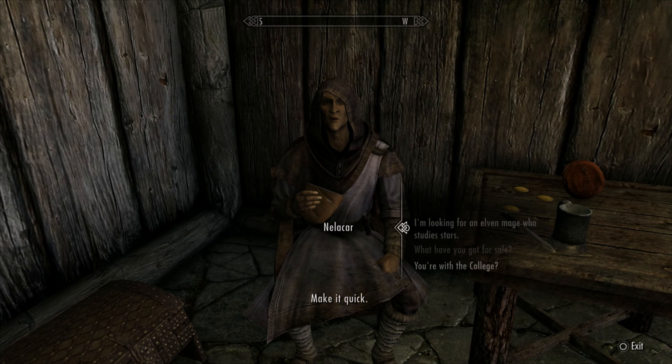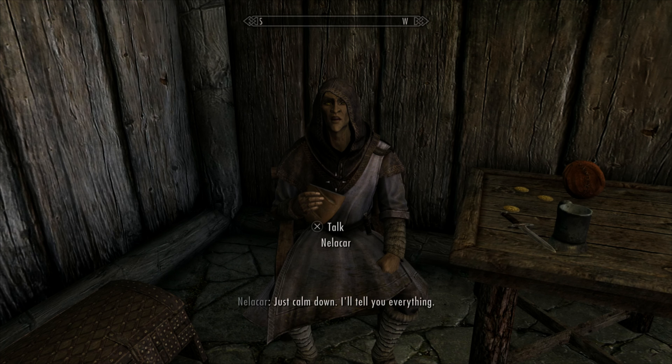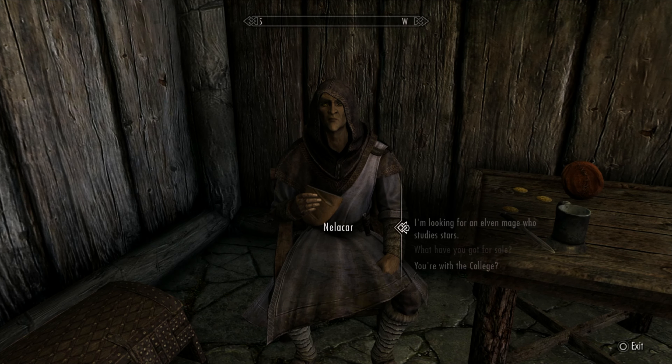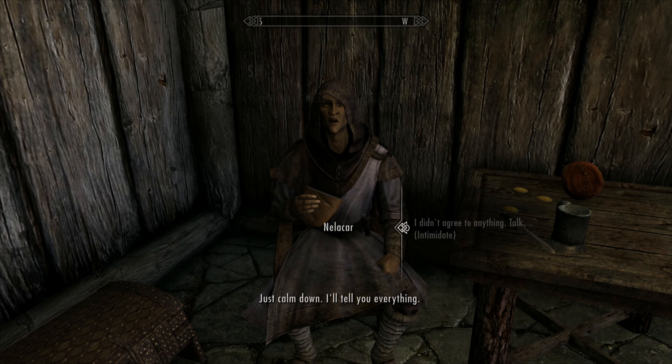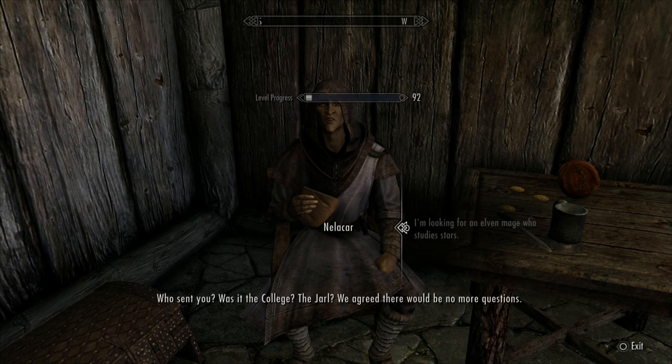Make a quick save every few minutes just in case, then simply rinse and repeat this method and you will very soon have your speech at level 100. I timed this and it took me around 24 minutes to get from level 40 all the way to level 100, but this could easily be reduced to 20 minutes with fewer mistakes.